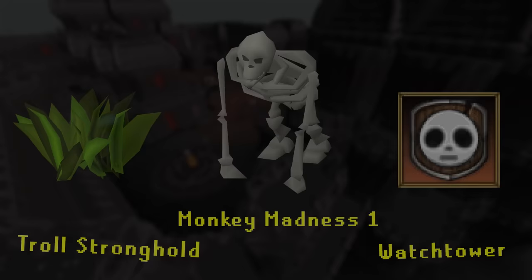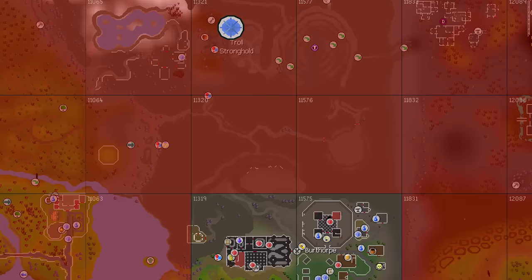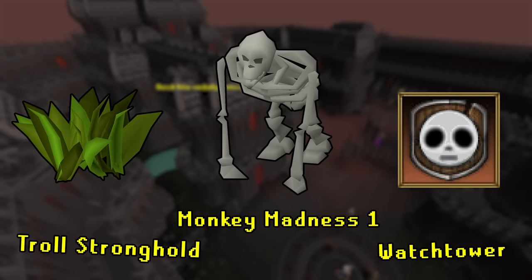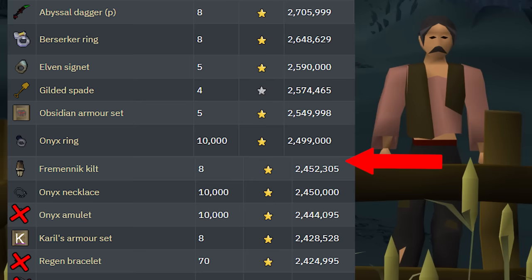Regardless of direction, we're going down one of the precursor quest lines for Monkey Madness 2. Options are the Monkey Madness 1 quest line, the Troll Stronghold quest line, and the Watchtower quest line — all need to be completed eventually. Because Monkey Madness 1 and the Watchtower are physically close together and will require more chunks, we're going to finish up the Troll Stronghold quest line first. It should only require four chunks and is completely isolated.